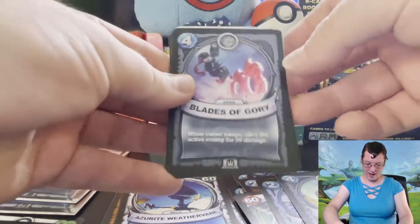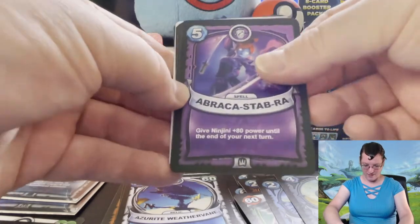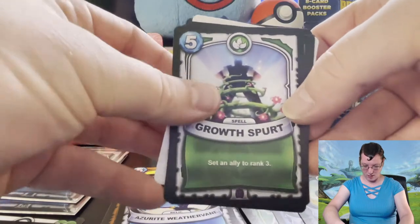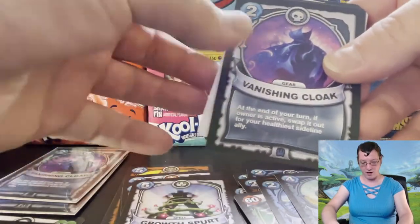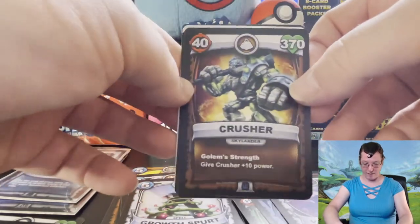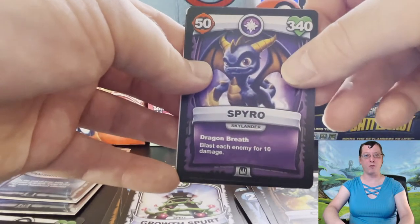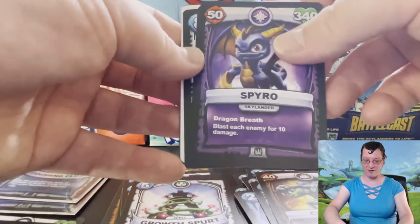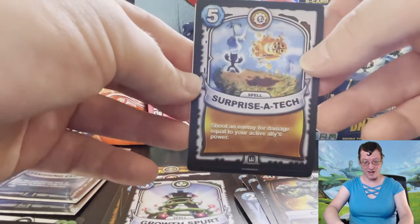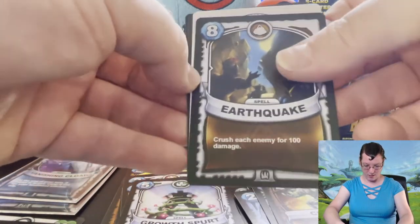We have Blades of Glory again — beautiful card. Abracastabra, a Growth Spurt epic card, a Vanishing Cloak — this time not holographic. Crusher himself, very nice. Spyro — two packs in a row, two Skylanders in a row, interesting. Surprise Attack, that's a very interesting looking card, and Earthquake.